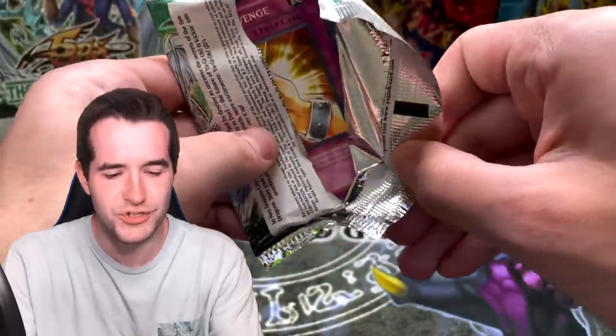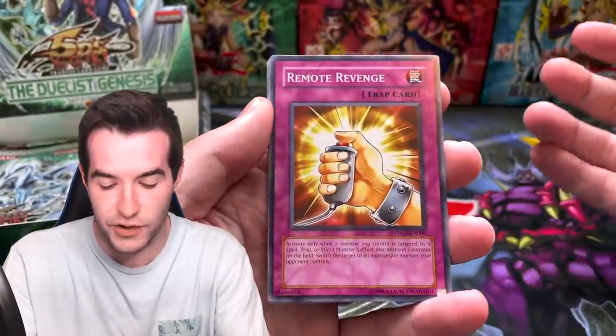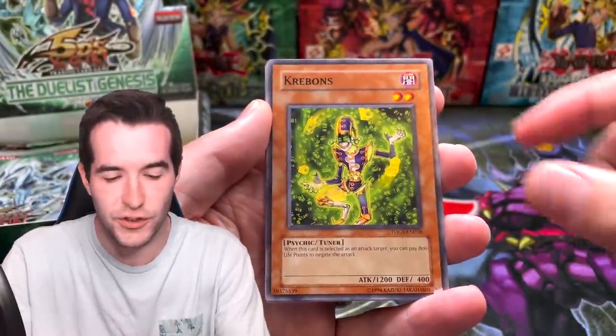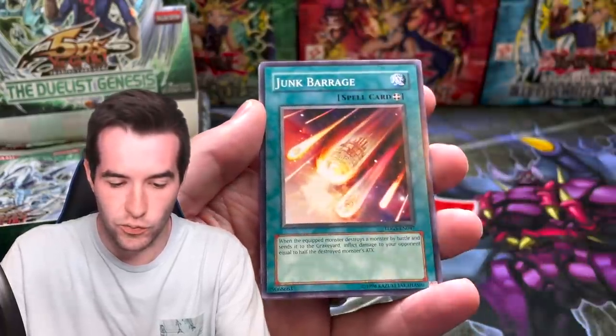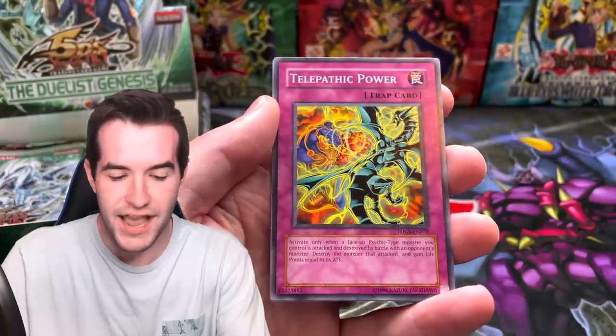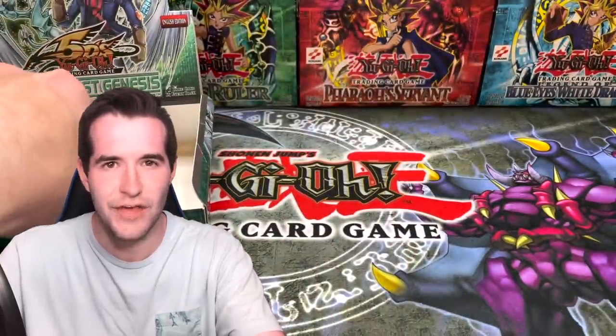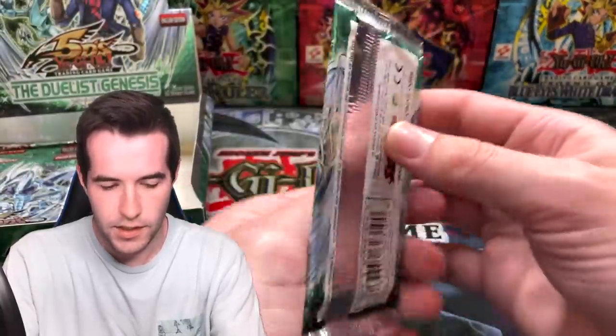Only ultras and supers so far — no secret, ultimate, or ghost. I'm really scared that if there is a ghost in here it's going to be stuck on there. Krebons, Ruxton Special, Junk Barrage, Telekinetic Charging Cell, and a Telepathic Power. I think they just want me to keep doing Ruxton Specials — these cards sticking together is not fair.